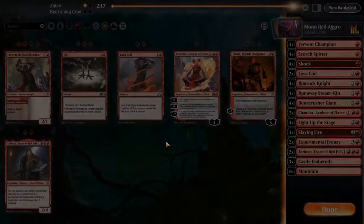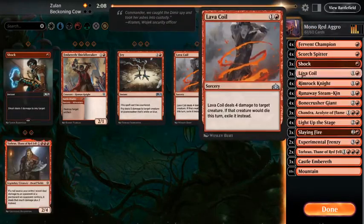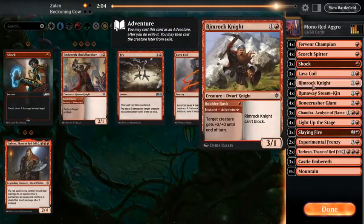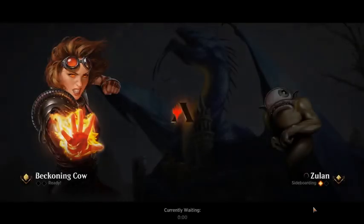With the sideboard, all I want to do is make my deck quicker. I drop a Shock for a Lava Coil — that's because Lava Coil can kill a land. I also drop a Bonecrusher Giant since they don't trade that well with the lands, and the stomps aren't all too useful in this matchup — not as useful as the Chandra and Lava Coil. Fry only deals damage to white or blue planeswalkers or creatures, so this deck avoids that.